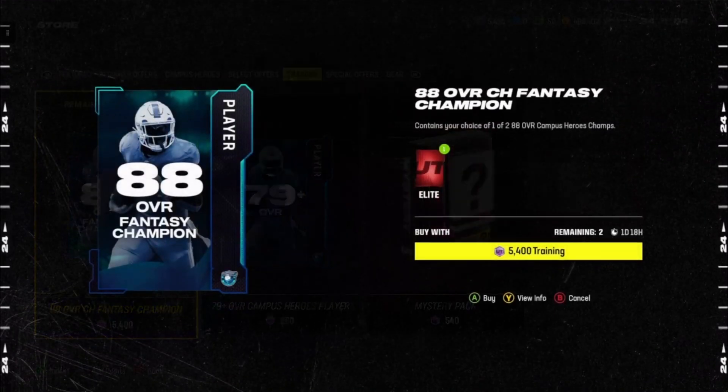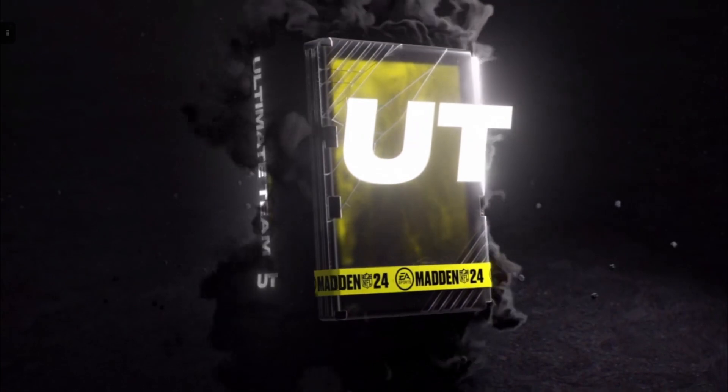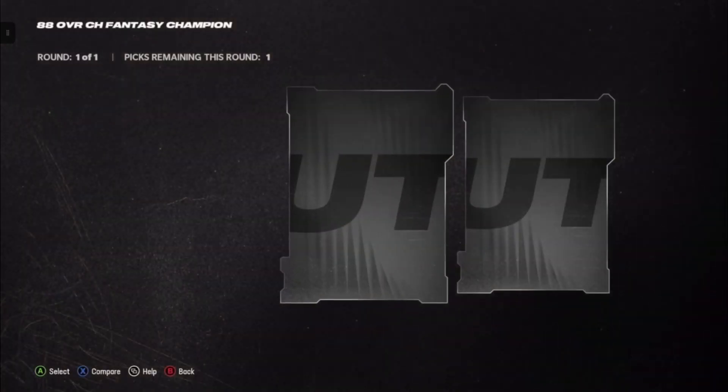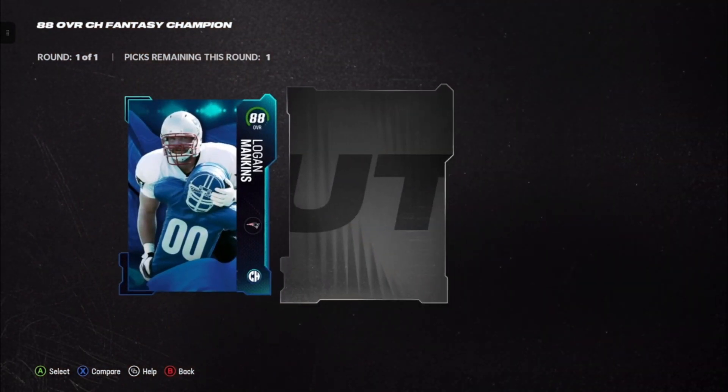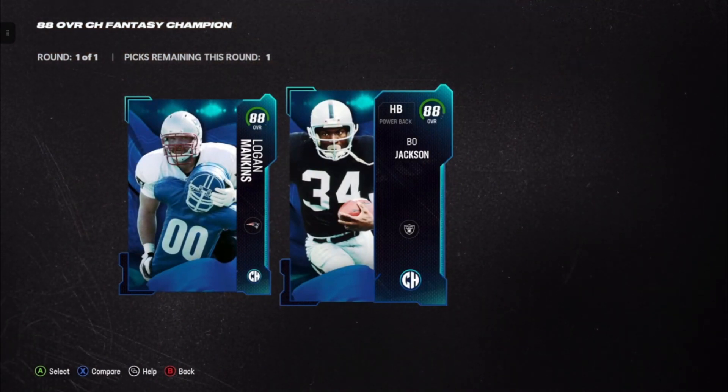All right guys, here we go — first pack. Let's see if we can get the limited. I am looking for Jalen Hyatt. We get a fancy pack. If not, I'd be happy with Bo Jackson or Sean Taylor. Okay, so we got Bo Jackson here, 88 overall.